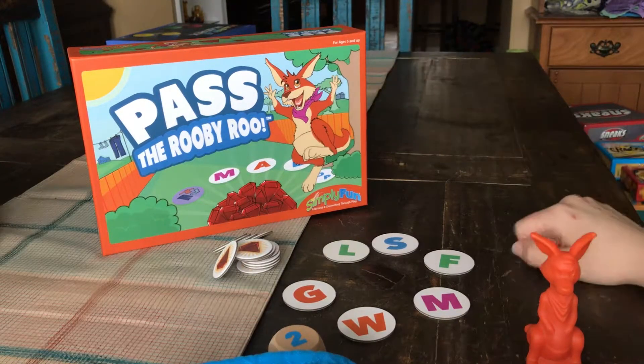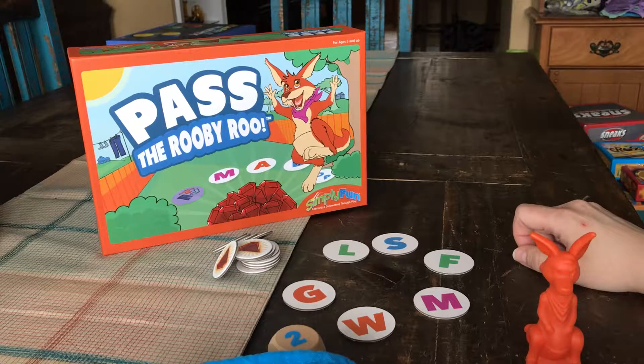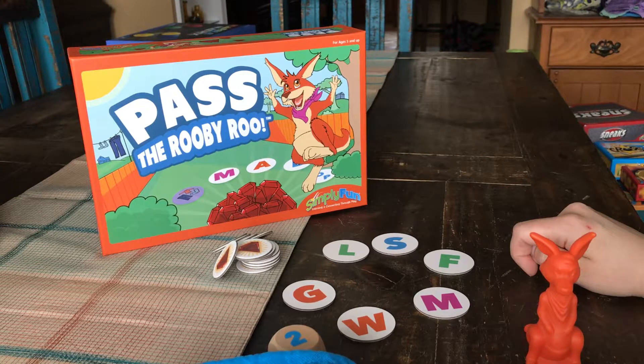A testimonial for Ruby Rue: a speech and language pathologist had a kiddo that was dyslexic and refused to even look at the alphabet. That SLP purchased Pass the Ruby Rue and utilized it in her clinic. That little girl, when she walked in and saw the letters in game form, was not only excited but engaged for her entire 30-minute session, and the following week requested to play this game again. This really opened up a new way for her to experience the letters in a playful way that helped her to learn. If you have more questions about Pass the Ruby Rue or any other Simply Fun games, please ask — love to help you. Thanks!